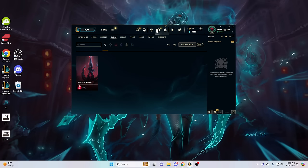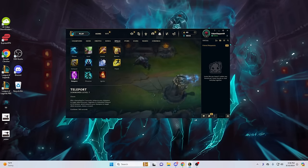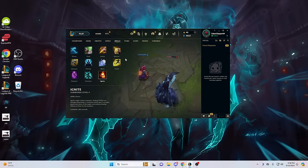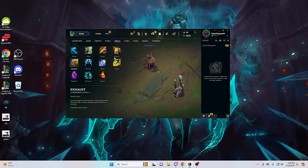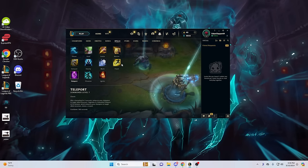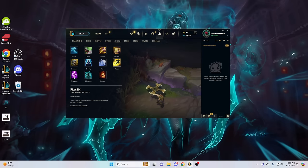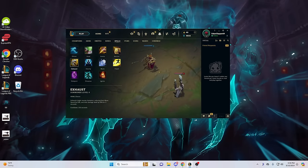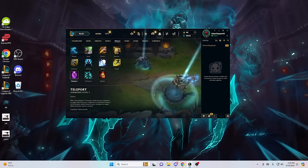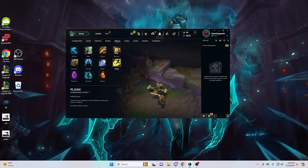For summoner spells, I'd only ever really take Flash Teleport or Flash Ignite. You could run Flash Exhaust against assassins, but I think you should just go Flash Teleport, know how much damage your matchup deals, and recall accordingly. Flash Ignite if you feel frisky, but I recommend Flash Teleport every single game until you're incredibly comfortable with the champion.